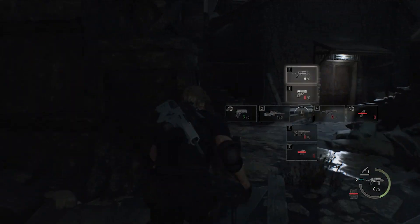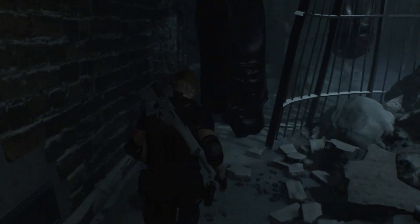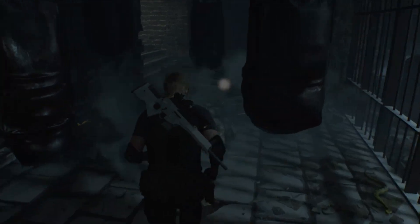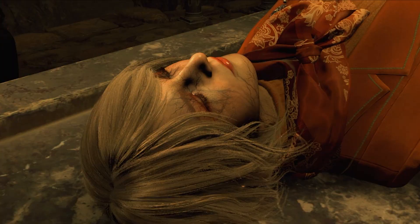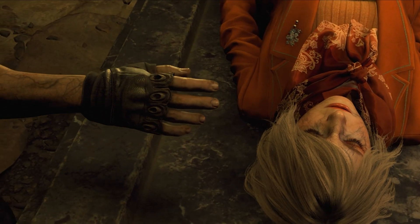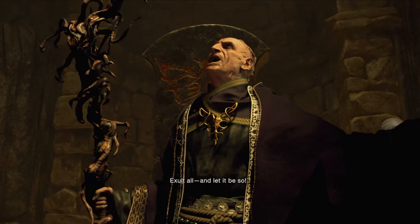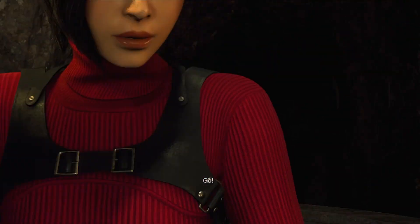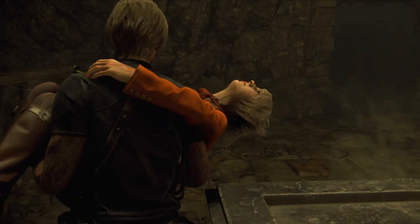I made it to the bottom of the sanctuary where there are body bags full of Regenerators — but they won't wake up if you don't touch the bags. So this section is actually super easy. I get past the last few enemies and finally make it to the sanctuary. I get inside and find Ashley on a pedestal. I try to retrieve her but Saddler uses his puppet powers to control me and tries to kill me. But then Ada shows up out of nowhere and saves my buns. I grab Ashley and get out of there.